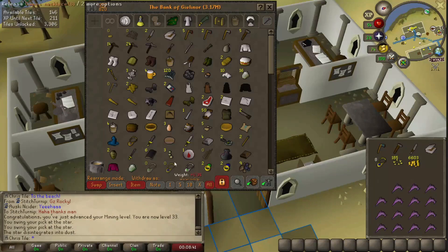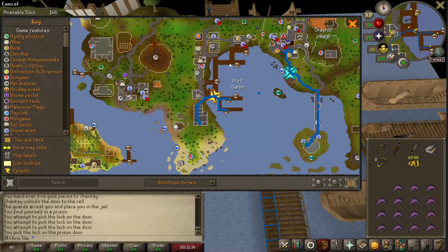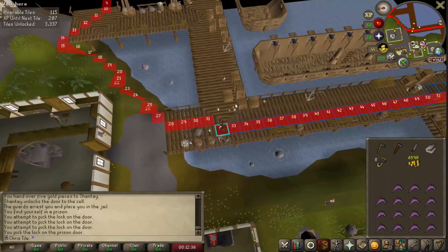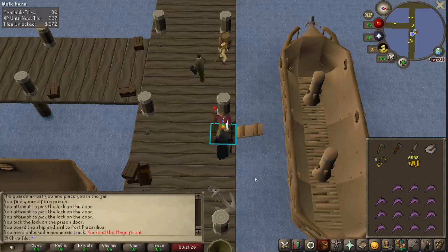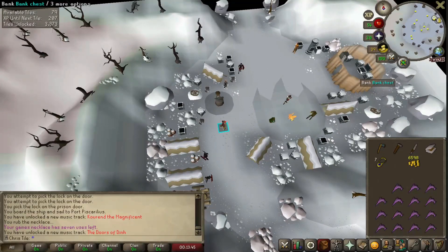Now I'm going to head over to Port Sarim and try to map a way over to the boat so we can use the Games Necklace to actually get to Winter Todt. We just did the teleport over to Port Sarim. I might end up going this way for Entrana since we'll have to go there for a quest anyway. Let's do a diagonal here. Talk to Veos — there we go, we're in front of the boat. Now we can rub the Games Necklace and teleport to the Winter Todt camp.